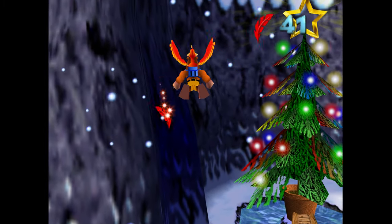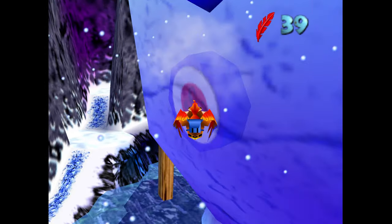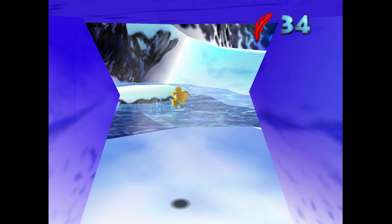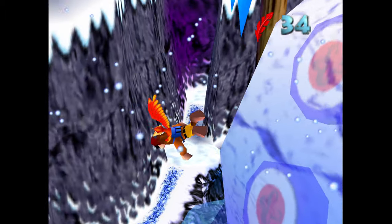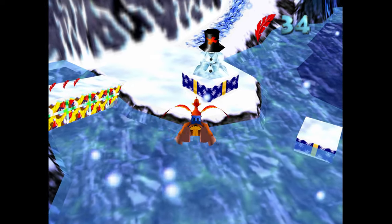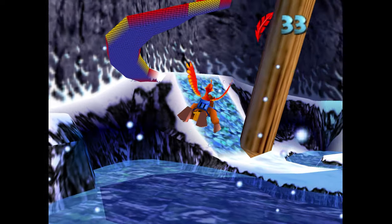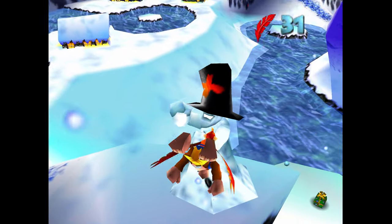There aren't very many jiggies in this game where you have to kill just a bunch of enemies. There are jiggies where you have to fight bosses, but I'd actually have to stop and think about all the other levels if there's another level where you just kill all of X enemy and a jiggy appears. I hit all of the buttons on that snowman's belly - I hope those were buttons anyway. That of course spawned the jigsaw piece kind of in between his legs there - we'll be over there later on to grab that.